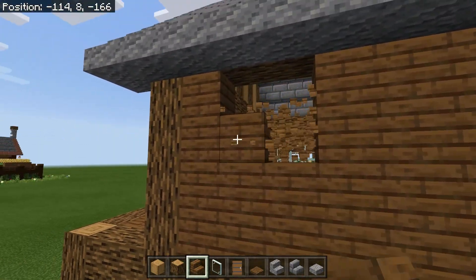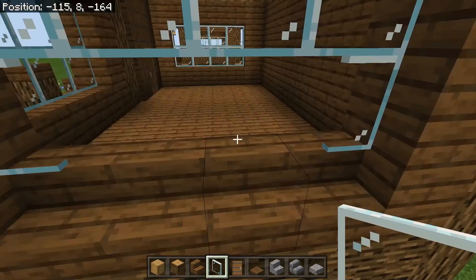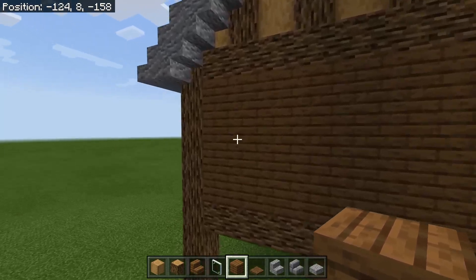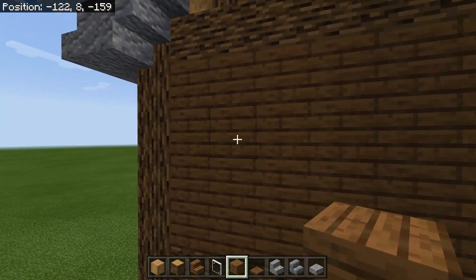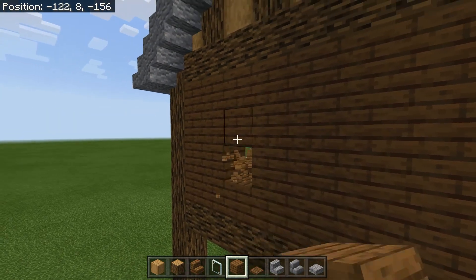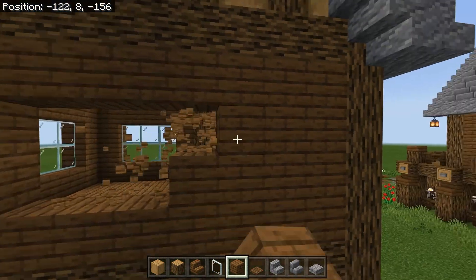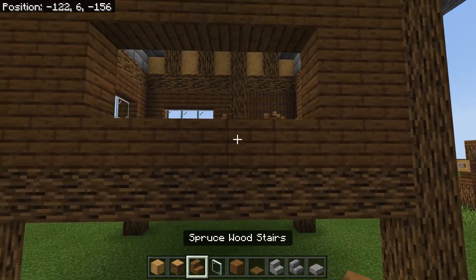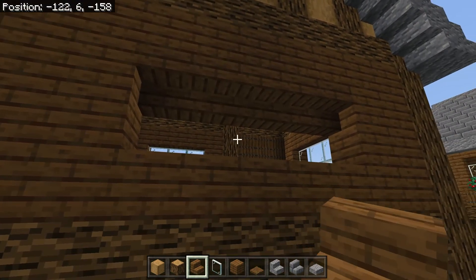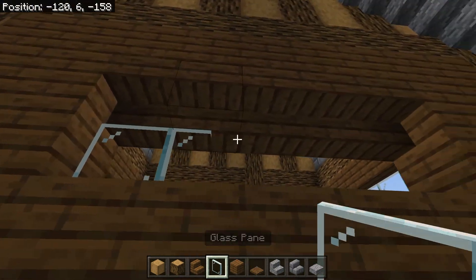Do the same on this side — get rid of these blocks. For the back of the house, leave the two outer columns alone and only get rid of the blocks in the middle. Then place upside down stairs here and glass panes to fill in the window.